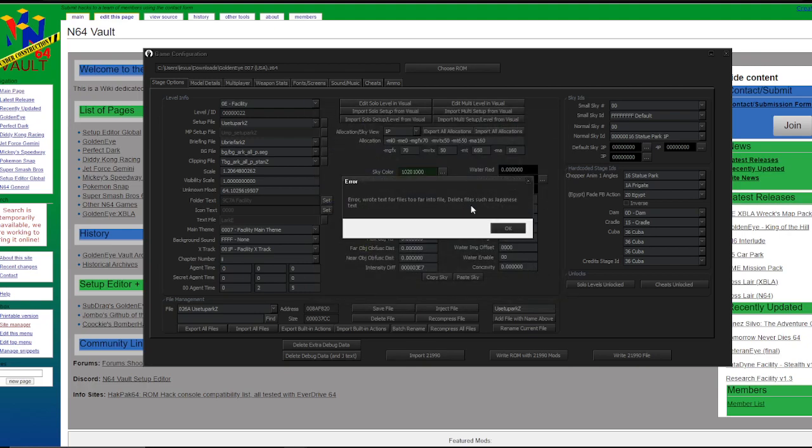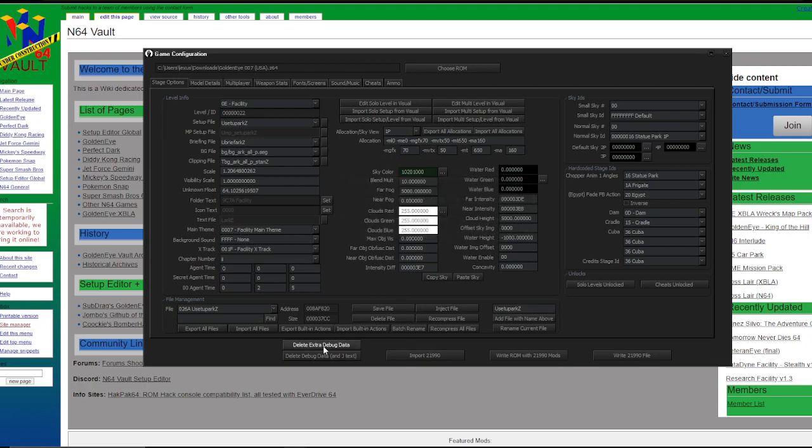This is normal — it does come up with this when you're actually making your first ever mod. All you want to do here is press Delete Debug J text. Just do that, and it does that.